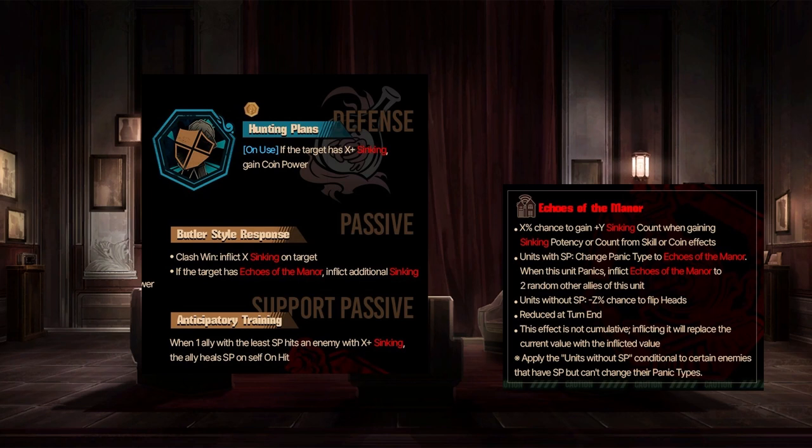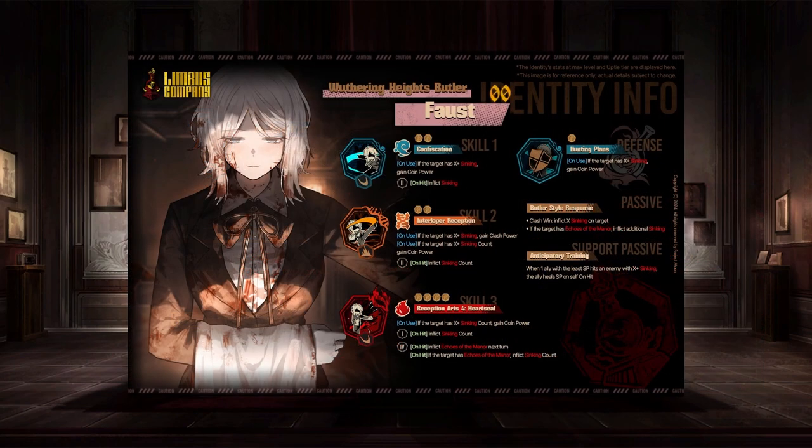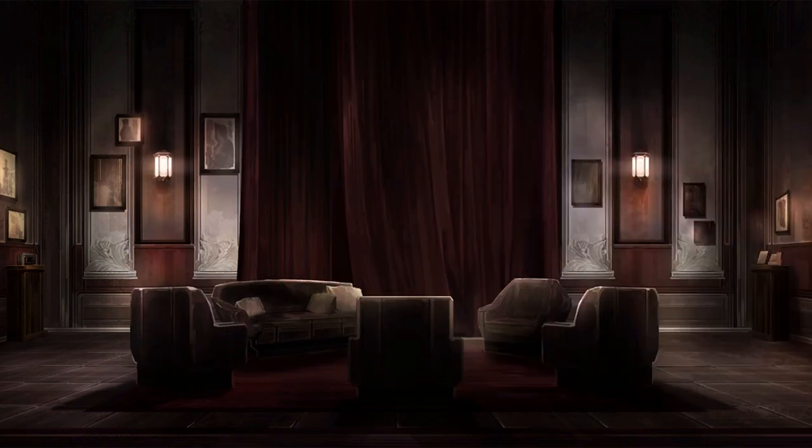The support passive: Anticipatory Training. When one ally of the least SP hits an enemy with syncing, the ally heals SP on self on hit. Sure thing. She's nothing too special — very similar to what Otis had going for her, but just seems a little bit worse. Still probably really good for a syncing team though, because the syncing team has really needed more syncing IDs — there's still only like five good ones. So this update's finally going to give us some pretty solid options for a full six-slot syncing team.